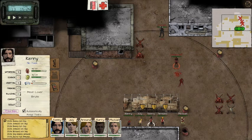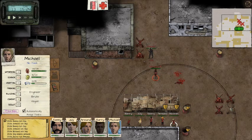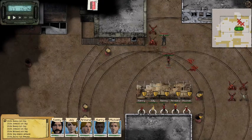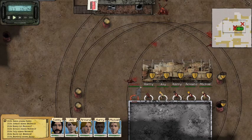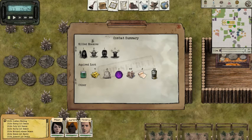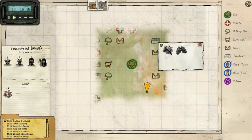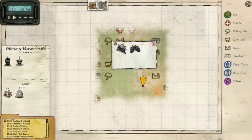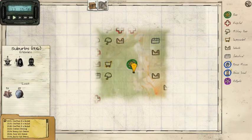Everybody should be attacking him. Good. Everybody should be attacking him and then we'll have our cloth. Oh yeah, we got some food, we got some cloth. Did we check this one? We'd love one more cloth mission, but it looks like there's no more cloth on the map. Okay, that's fine.